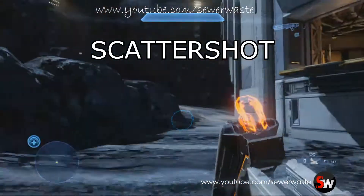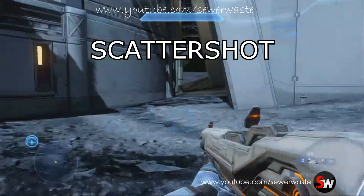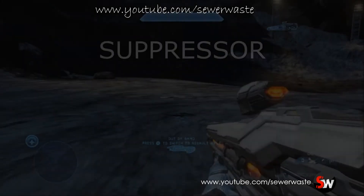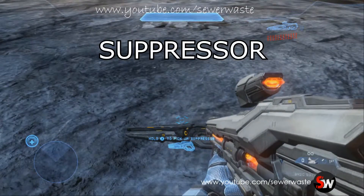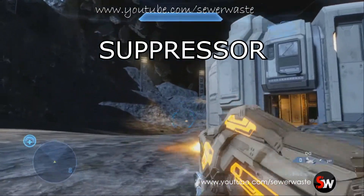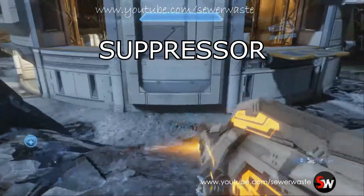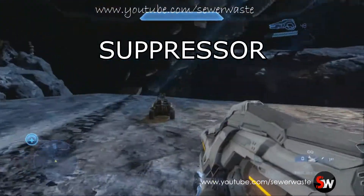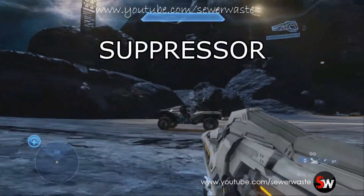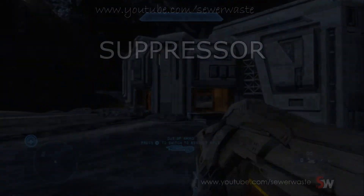If you guys haven't seen already, I have Covenant weapons as well as human weapons out on video — check those out on my channel. Here we go with the last weapon: the suppressor. The suppressor is just a little machine gun, like a plasma rifle or assault rifle kind of thing for the Forerunners. I also have a video on the new vehicle called the Mantis, as well as a video on all of the armor abilities. Check those out on my channel. Peace guys, and subscribe.